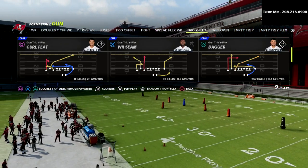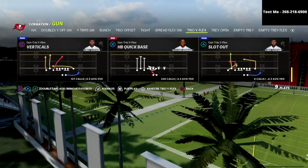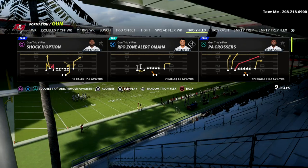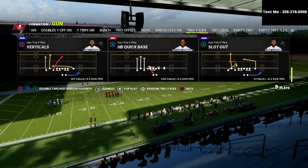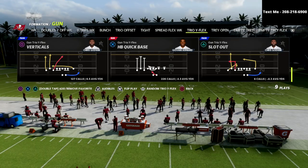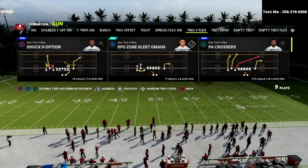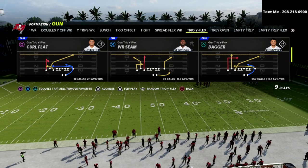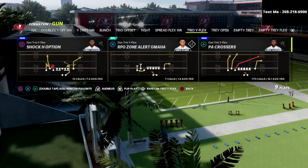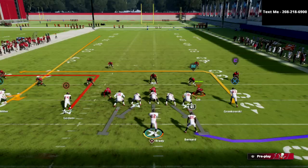We're talking specifically about a spacing concept that I absolutely love. You could honestly run this route combo out of any play in the formation for the most part — it's pretty much all hot routes. If you don't have hot route master or slot apprentice on your tight end, I'd recommend using the play Slot Out. You can also use the Shack H Option play, which is really underrated, but my favorite play to use is Slot Out.